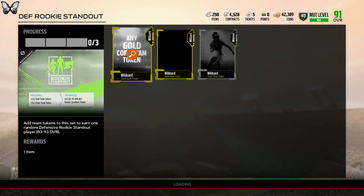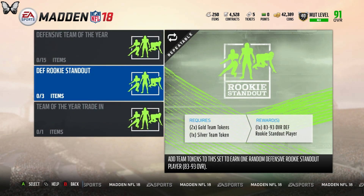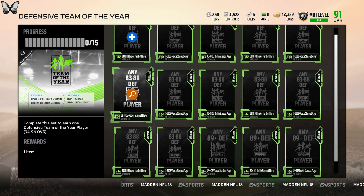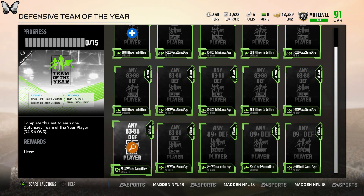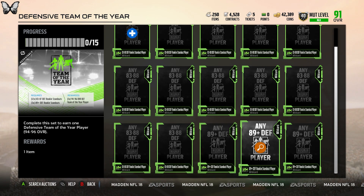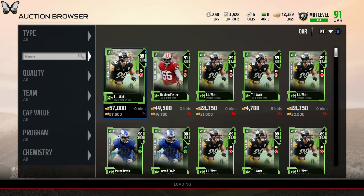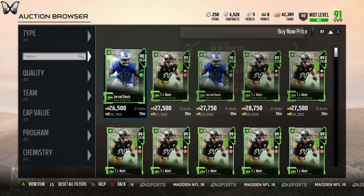There's the Rookie Standouts — it's two gold team tokens and a silver team token, and you get one random 83 all the way to 93 overall. The Defense Team of the Year requires 12 cards from 83 to 87 or 88 overall, and then 3 at 89 or higher. I got an 83 overall on the solos which wasn't really that good. These are the rookie ones, which is kind of a good idea instead of collectibles because they're at least kind of useful.